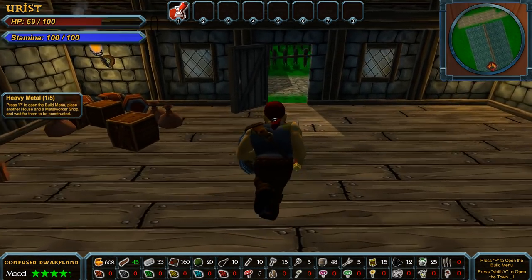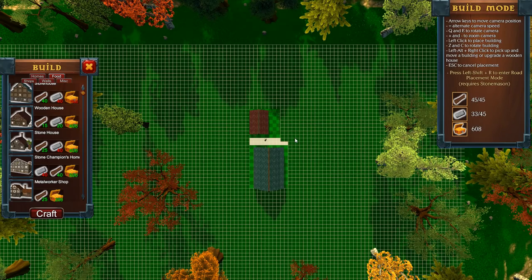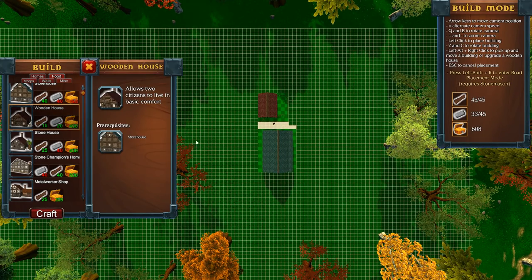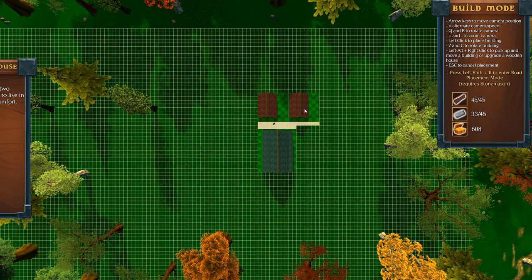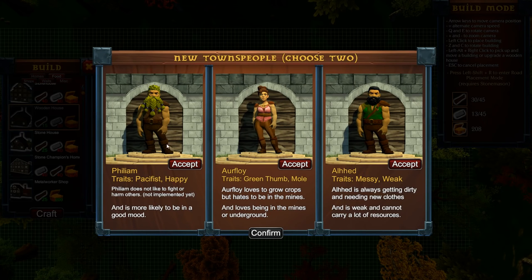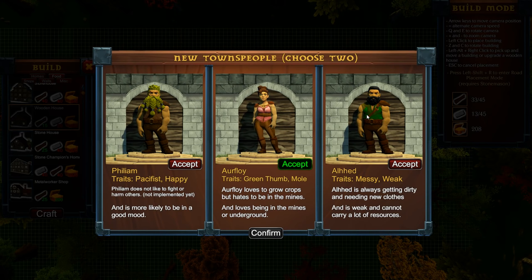Open the build menu and place another house and a metalworker's shop and wait for them to be constructed. Let's build another house — back up to the town, over this way. We get two more people: Phileum, a pacifist. And our Floy is a green thumb and a mole — she loves to grow crops but also loves being in the mines. I think she's the most confused one I've ever seen. He's always getting dirty and needing new clothes, he's weak, cannot carry a lot of resources.